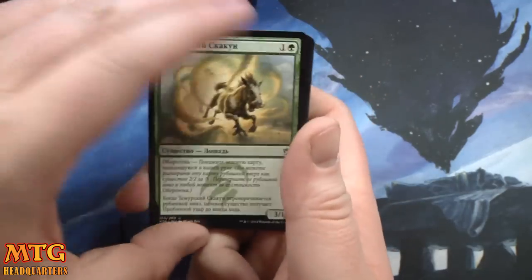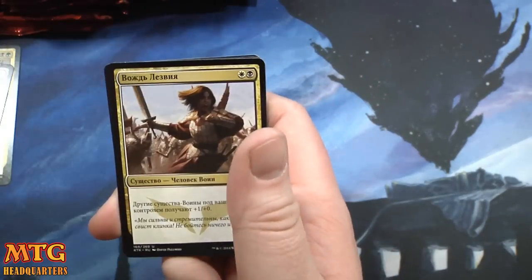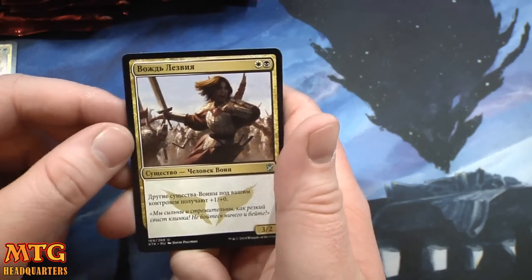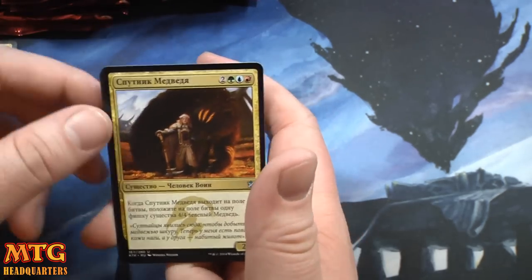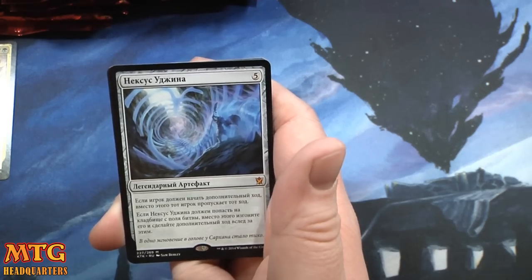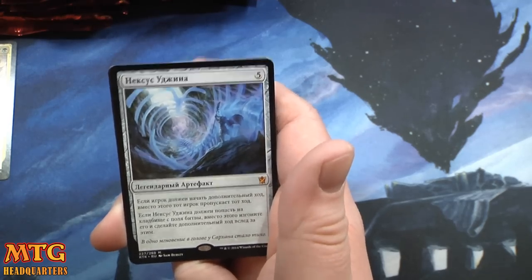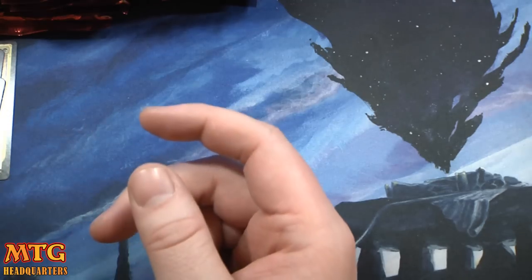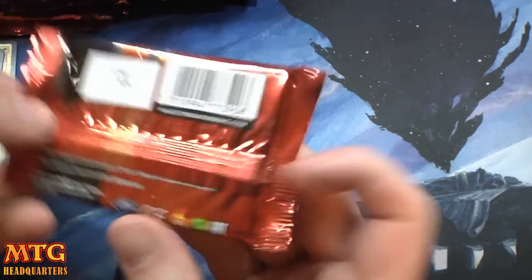We have the Temur Charger, the warrior guy — can't remember all the names — Bear's Companion, and we have Narset's Nexus, I think. It is a mythic — not the mythic we wanted but just the mythic we got.